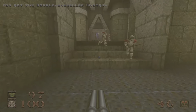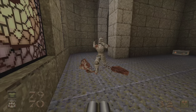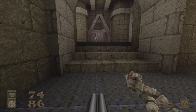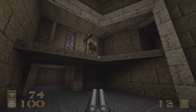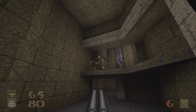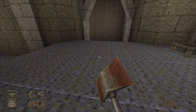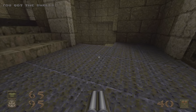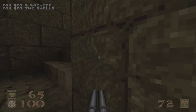Now let's get the double barrel shotgun and take out all the knights that are here. Refresh health, keep the pressure up — especially the Ogre that's on the ledge there, and his Knight counterpart. Let's go ahead and get the health, get the ammo down here. Take out the Ogre close range — before we even know what happened, get his backpack.